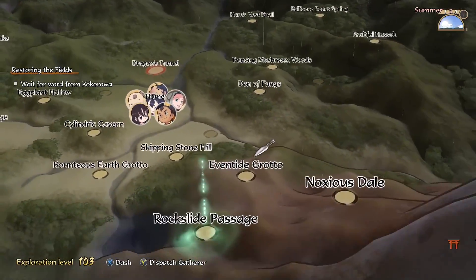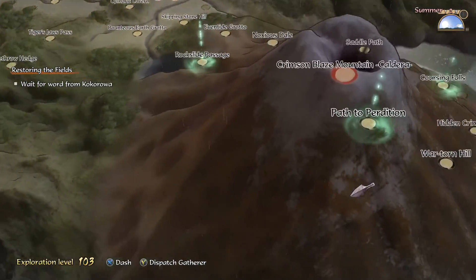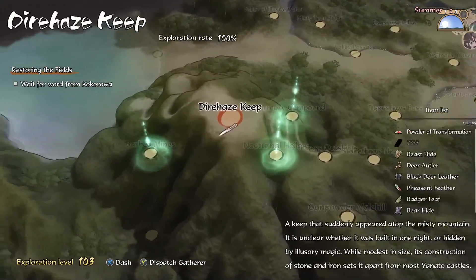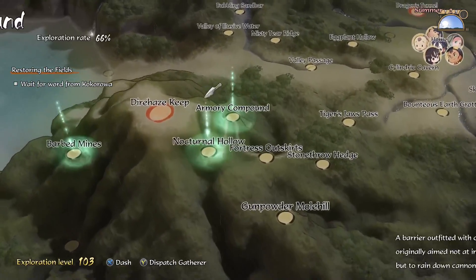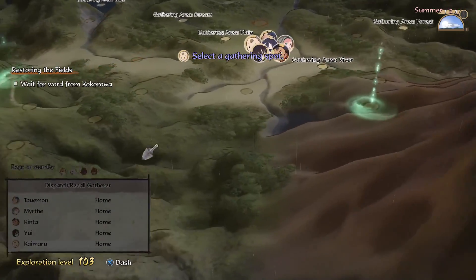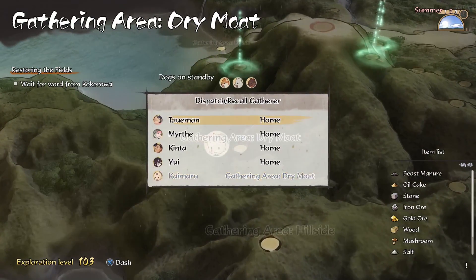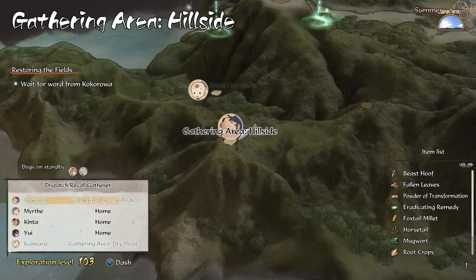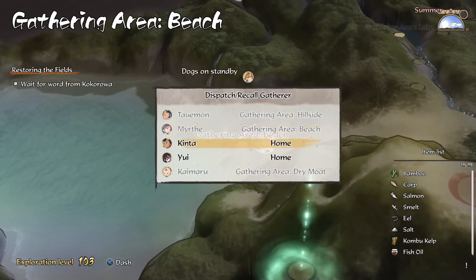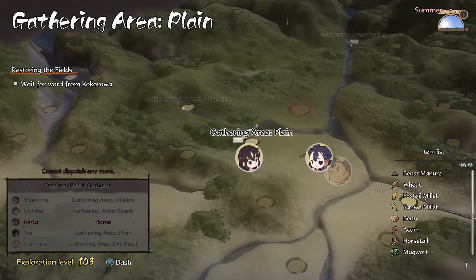Speaking of fixing everything, we still have a bunch of bounties we need to go grab. What's left? We have some mountain ones we need to grab, and then we're gonna head over to the fort. I'm gonna save the fort for last though, because that area's still kind of tough. Let's go grab a few. Actually, before we go — Kaimaru, go grab more stuff. I'm just gonna send people everywhere at this point. There's nothing I'm really specifically looking for. Actually no, you probably shouldn't go there. Just go to the plains, why not?